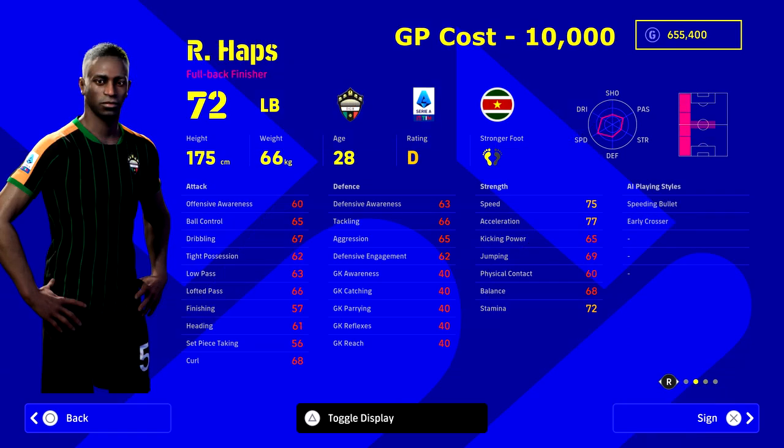Next up is Haps — sounds like a rapper's name — who plays for Venezia. He's 28 years old with good height for a left back. He has decent defensive engagement, awareness, and tight possession dribbling at 67. He's got the Speeding Bullet trait, 75 speed, 77 acceleration, and 72 stamina. Versatile too — he can play CMF, left wing, left mid, and left back. You're getting him for around 10,000 GP, right in the 5-10k filter range.